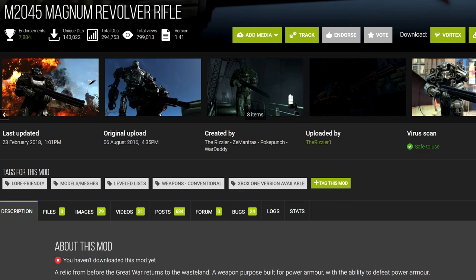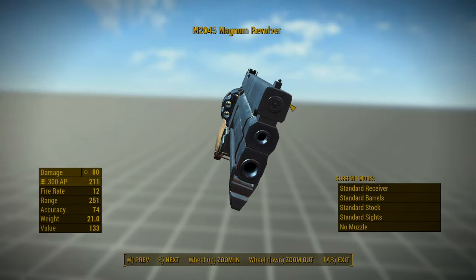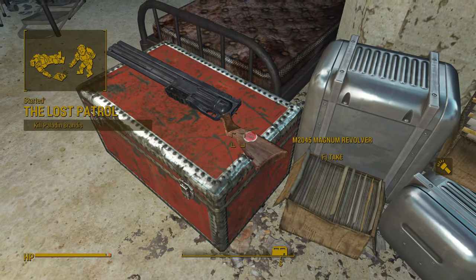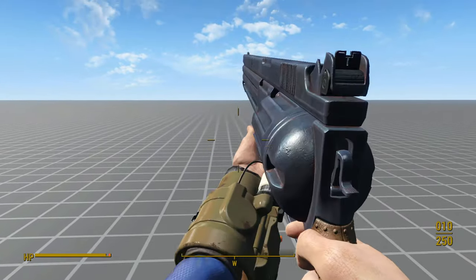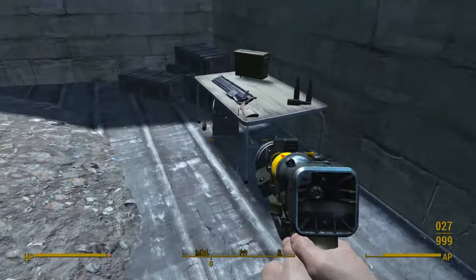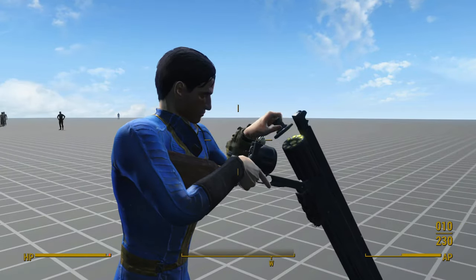Fourth up is the M2045 Magnum Revolver Rifle. It comes with a fomod that allows you to select between 4K and 2K textures, as well as add leveled list integration and pre-placed spawns — though note that it installs everything as loose files, so you'll probably want to pack those up into a BA2 archive. If you choose to add pre-placed spawns, you can find this weapon on the Prydwen or at Recon Bunker Theta. If you add leveled list integration, Brotherhood soldiers and vendors will have it too. You can craft the revolver at a chem lab for 3,000 bottle caps, along with its custom 300 AP ammo type, and there's a .50 cal legendary variant on top of Commonwealth Bank called the First Strike.